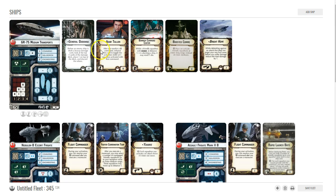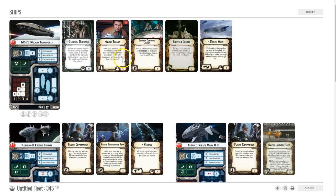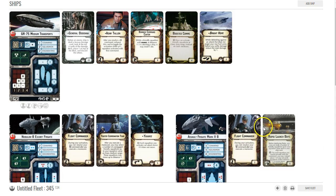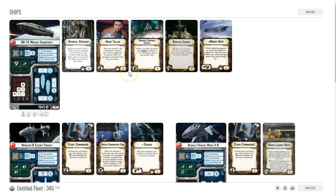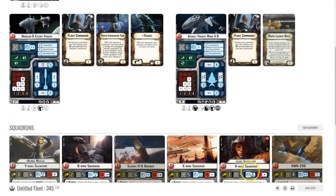On the GR75 I also put Adar Talon, and there's a Yervaris in here too. One of the things I love to do is activate Luke — or if not Luke, a B-wing or one of my double-die bombers — move him hopefully within range of Bomber Command Center, hit my opponent, then have Adar Talon activate Luke again. Later when I activate the Nebulon after the GR75, I can activate Luke twice because I've already gotten him into position.